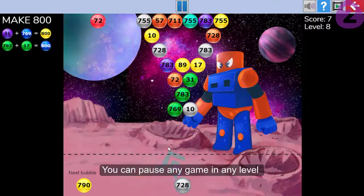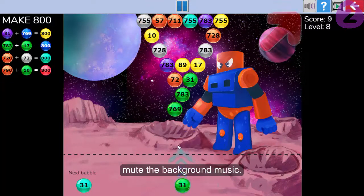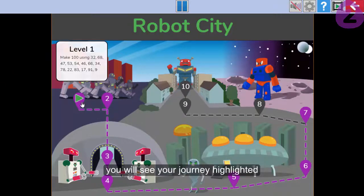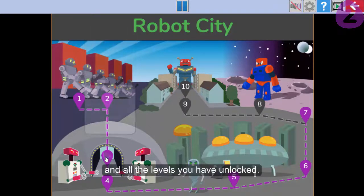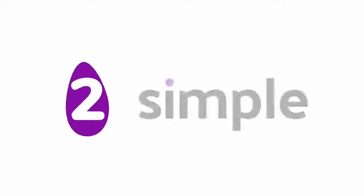You can pause any game in any level or world, and should you wish, mute the background music. As you progress through each world, you will see your journey highlighted and all the levels that you have unlocked. All progress you have made will be saved for the next time you enter Bond Bubbles.